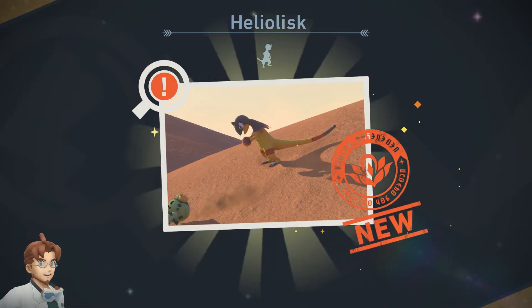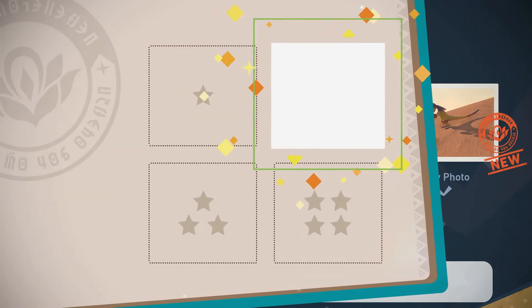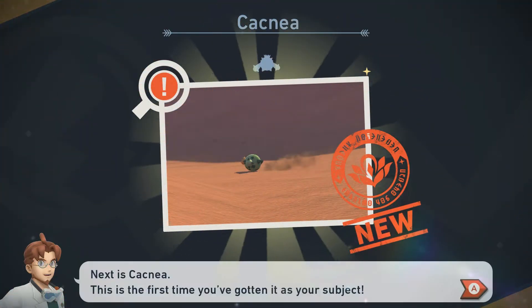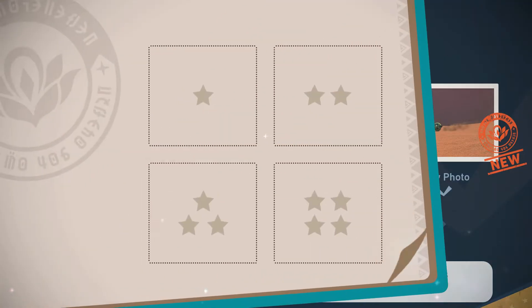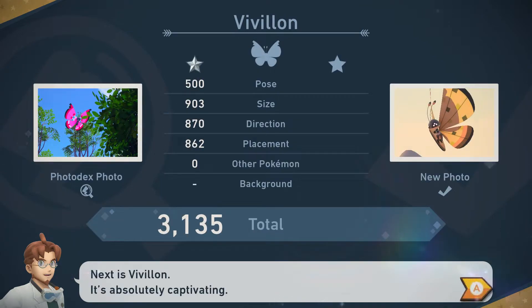Heliosk, which is going to be a two star. Nice work. 3,724 - not bad. Cacnea - a new discovery. It seems like this episode went by quicker than most. This is a three star, 2,157 - that's actually pretty bad for a three star.